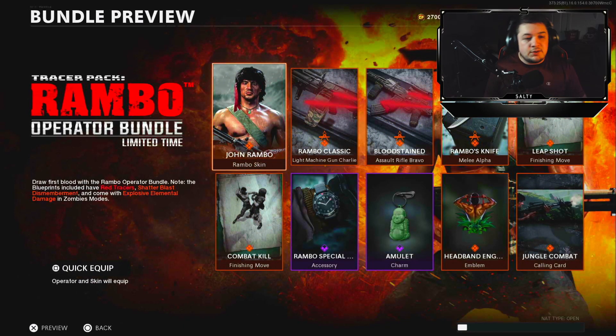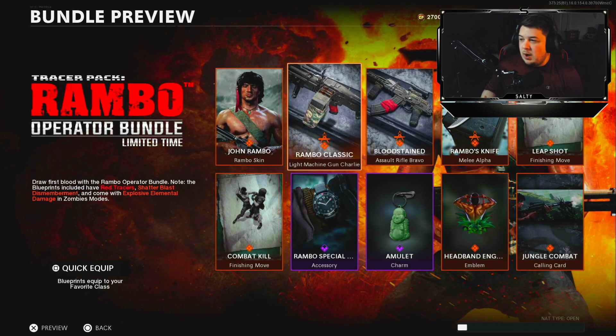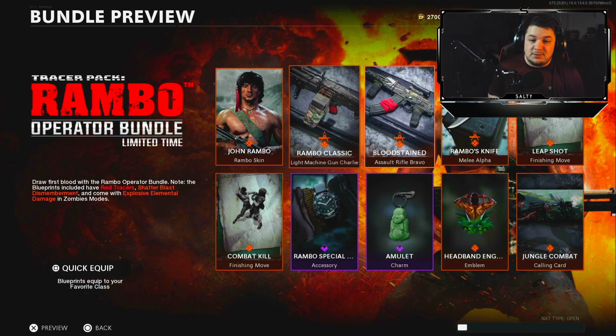This bundle is 2,400 COD Points and as you can see you get two weapons, the Rambo Bundle, two finishing moves, a knife blueprint, and a bunch of other stuff. I'm more interested in those weapons and the Operator Bundle, which is absolutely awesome.